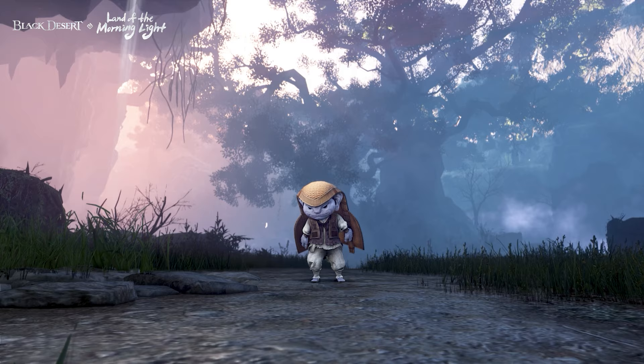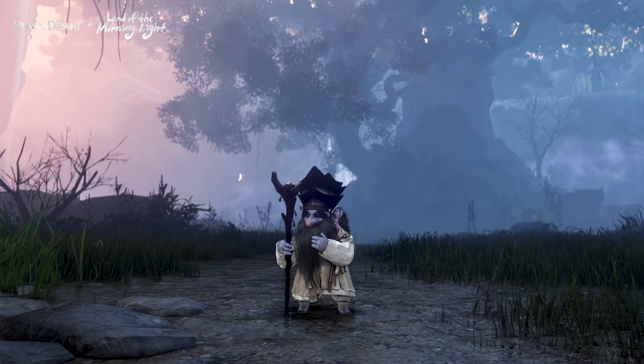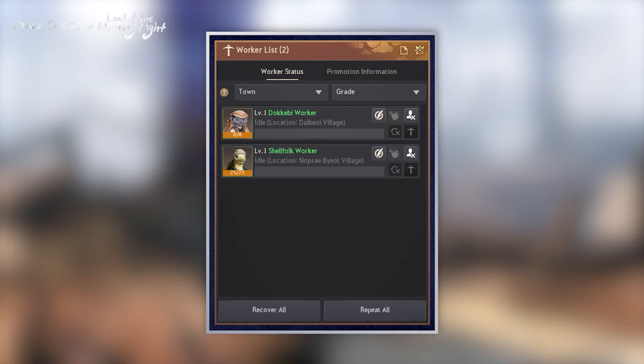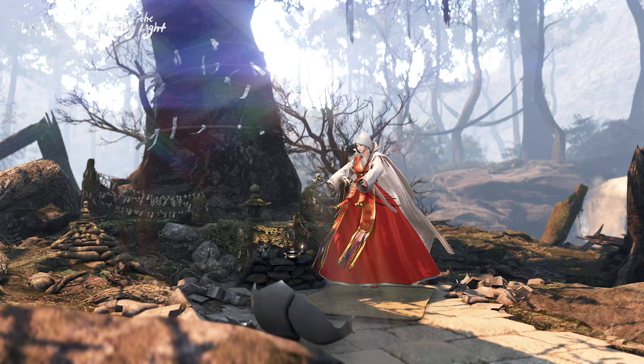Great news! Within The Land of the Morning Light, you'll also be able to hire your own Dokebi workers. These Dokebi can work at regular production nodes and also can be sent to the special, exclusive crafting house to create unique items. You'll also encounter surprises with a swing of the magical Kebibat, so we hope everyone gives it a try.